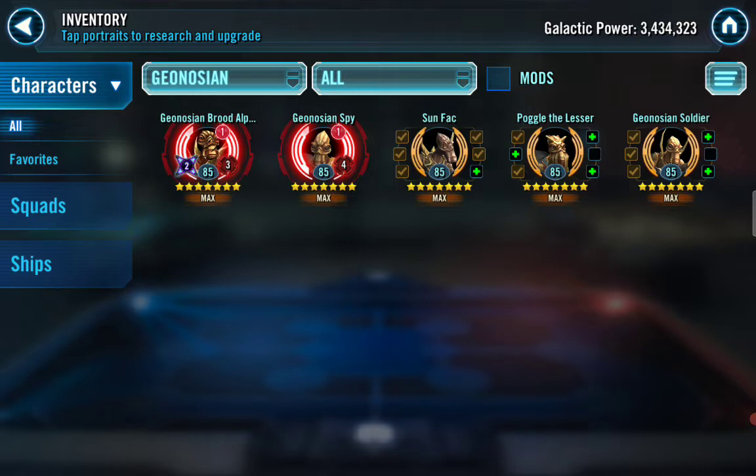I only relic two of them — please do not relic all five. You always want to come back and yes you can relic them, but the most important are Brood Alpha and Geospy. For the rest, mod them for survivability. Put a lot of potency on Poggle and they'll do very well for you.